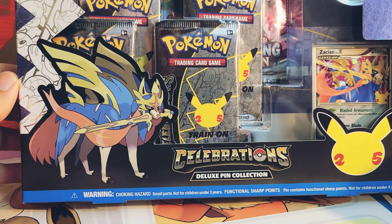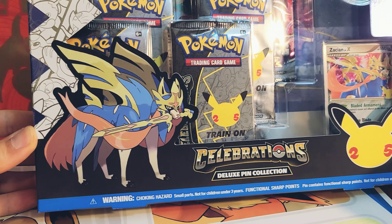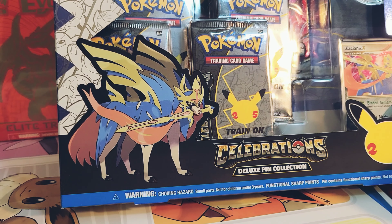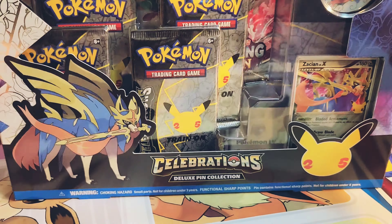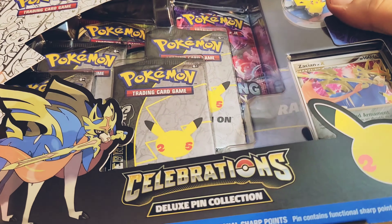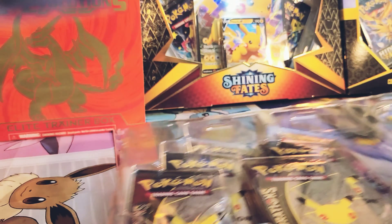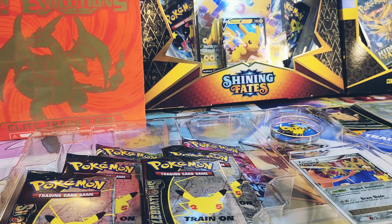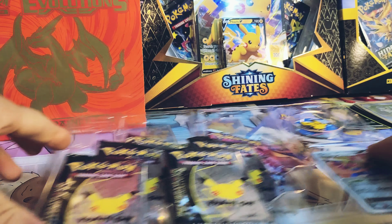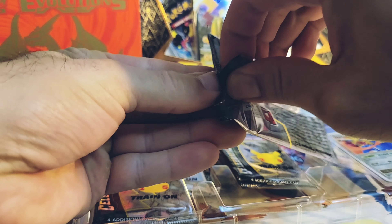We already opened up one of these so we're not going to go too in-depth showing all the promos. There's your Zacian V box — got Zacian on the front wielding his sword in his mouth. Doesn't really seem like a safe way to carry a sharp weapon, but who am I to judge. We got more Celebrations packs. What's your favorite card in the set? Let me know in the comments — is it Mew, Charizard, Venusaur, Blastoise, or do you like some of the more obscure stuff that's in there? Let's open it up.